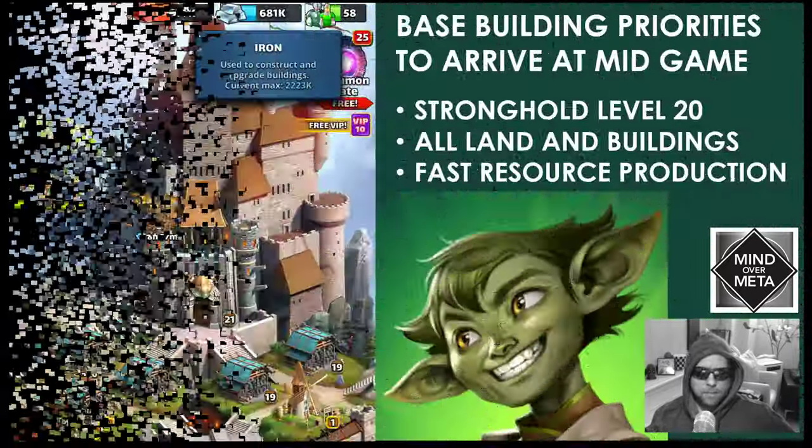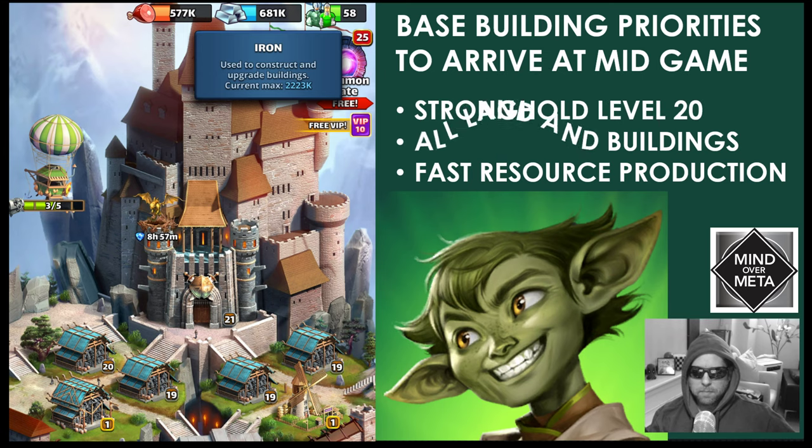For the base building priorities to arrive at mid-game, I think there are three main things: one is achieving a Stronghold level 20; the other is unlocking all land and buildings — the basic buildings, not including the advanced buildings; and then setting up fast resource production that's going to support getting your hands on three, four, or five-star heroes and fully sustain what you need to feed those heroes, mana troops, or regular troops.